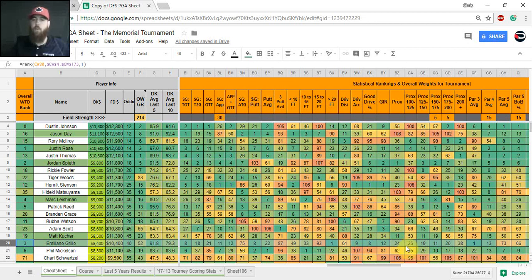Emiliano Grillo has also had excellent form lately and excellent proximity — 24th in overall proximity, 11th and 20th from the key 150–175 and 175–200 yard ranges, and 13th in par 4 scoring. He's a little down on par 5s but makes up for it on par 4s and avoids big numbers there. At $8,500, I think him and Grillo make an excellent pairing to start a cash game lineup. I don't even mind going up to Justin Rose either.